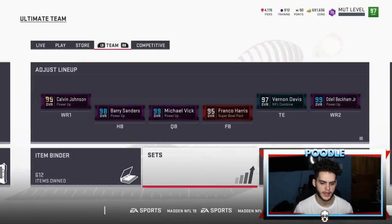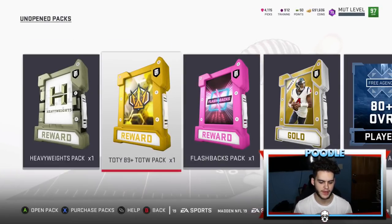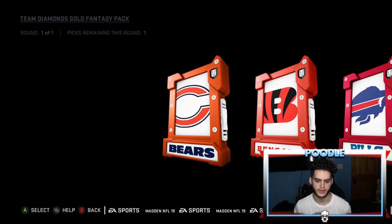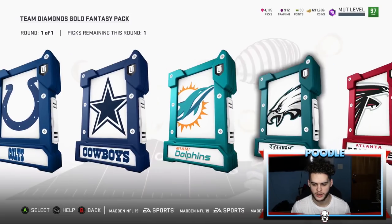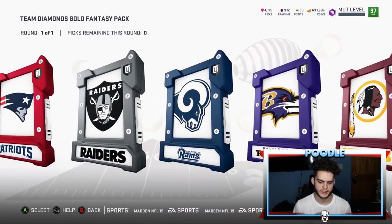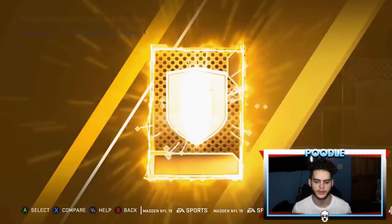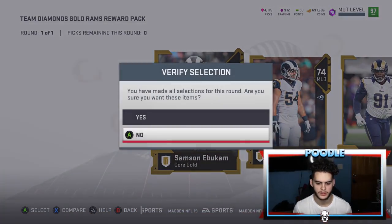Let's get into these packs. I'll start from the least exciting ones. I'm gonna go to the team diamond gold fantasy pack first, because obviously the height of what I can get here isn't going to be as elite as other packs. Nothing too exciting — I'm going with the Rams, I could definitely use an Aaron Donald. Anything out of this pack is kind of okay. First we get a gold... I thought it was an elite guaranteed out of this pack — nope, it is not. Alright, that pack was not too good.